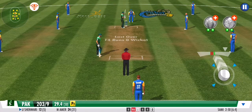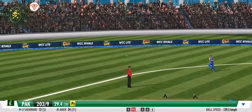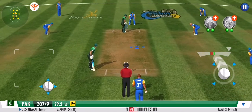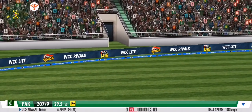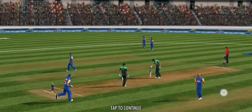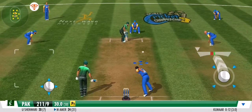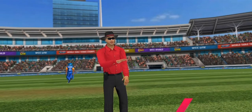Good ball — no runs given off that one. Oh, it's raining boundaries, absolutely bucketing down. It's sayonara with that delivery — four off the last ball. An all-you-can-eat buffet: expensive and satisfying for the batting side. In comes the change of bowling; there's nothing medium about this medium pacer. He's absolutely devastated that ball — thumped over the field for four.